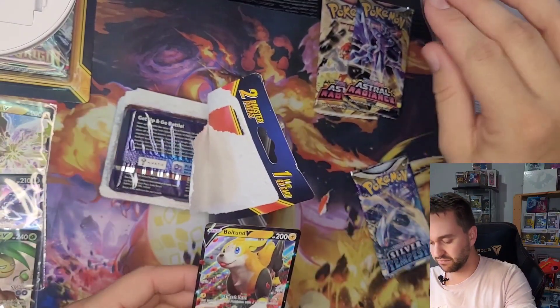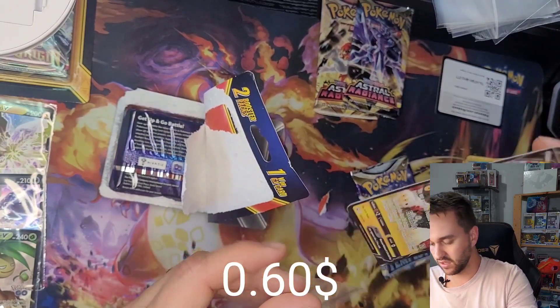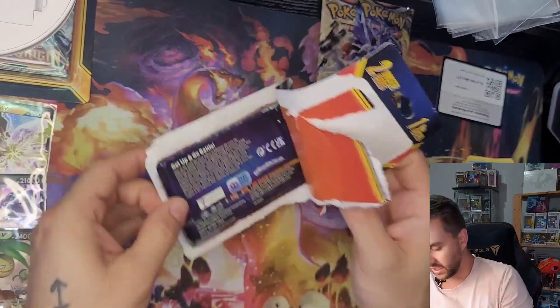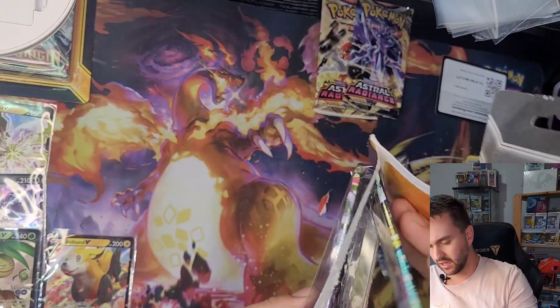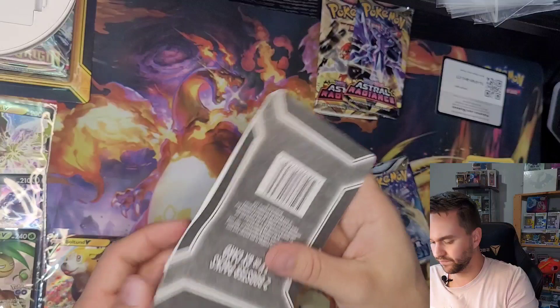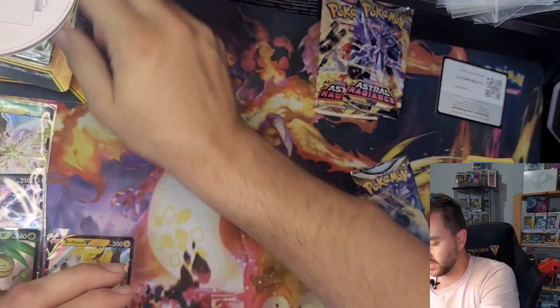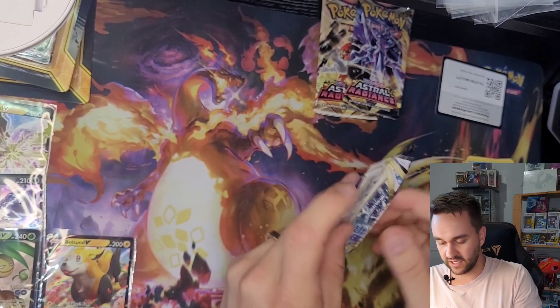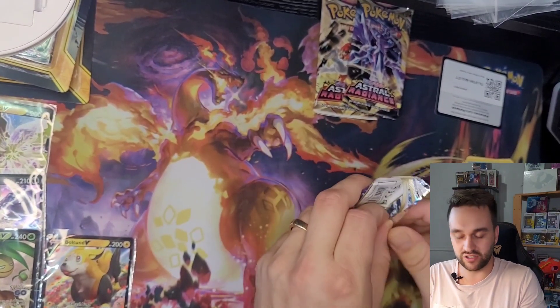We got a Boltund V. And that doesn't look — oh, it's a Pokemon Go pack. Well, we're gonna keep those for later. So with the other Silver Tempest, are we gonna get our boy Lugia today? Here's the code card, and it should be four.